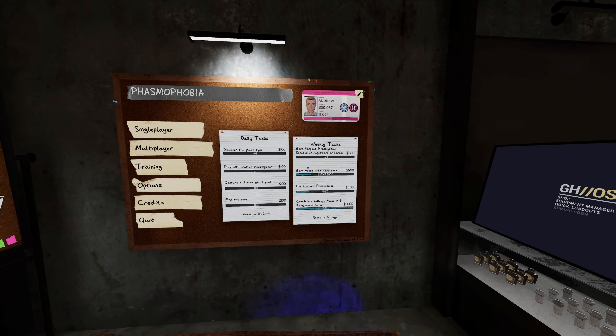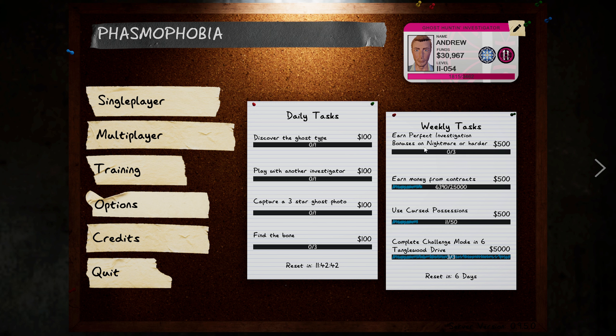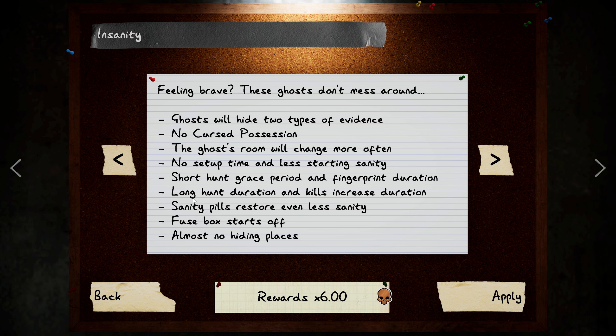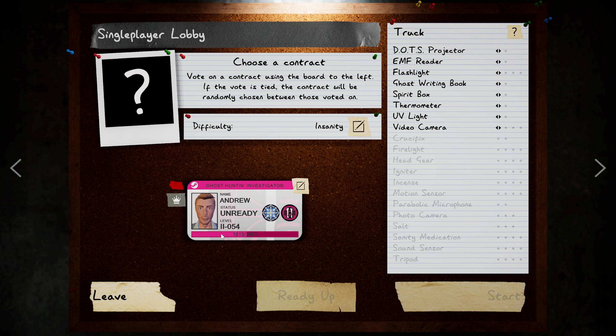As I talked about last time, I think this time around we're going to go for the 3 out of 3 earned perfect investigation bonuses on Nightmare or Harder. We're going to put a little bit of emphasis on that 'or harder.' I think we're going to do this on Insanity — that sounds like fun. Plus, I'd like that 6x reward multiplier. That's what really makes this worthwhile.